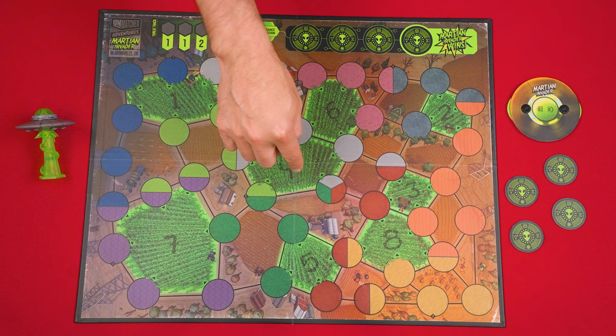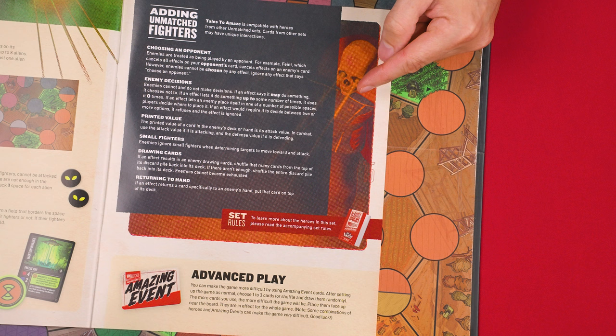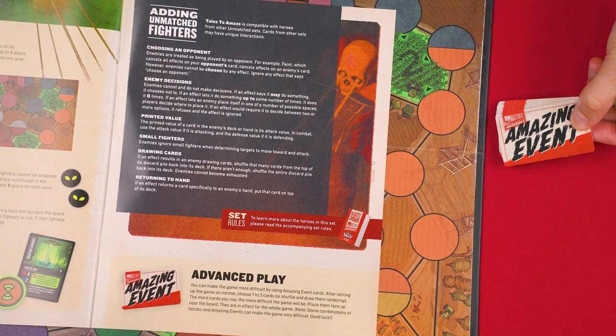When you're ready to take on the Martian Invader, flip the board over to that side and use its special components as described in the setup and following its special rules. You'll also find instructions for adding Unmatched fighters from other sets to your cooperative adventure, and rules for using this amazing event deck which can be included for even more challenging gameplay. But all of those rules I'll leave for you to discover on your own. Otherwise, that's everything you need to know to play Unmatched Adventures Tales to Amaze.